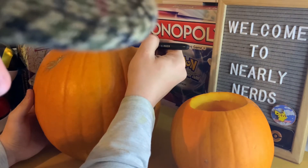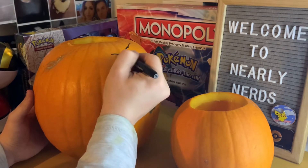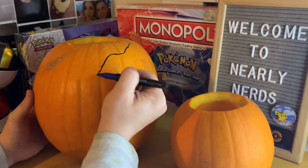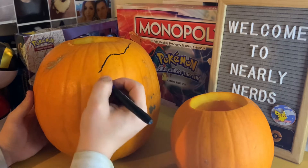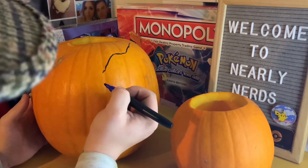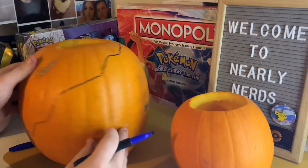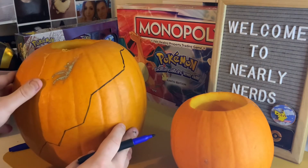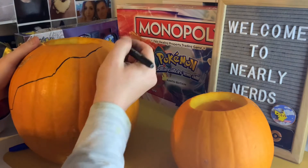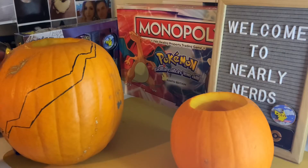So it seems like it doesn't actually matter how you do the crack, but I am going to try and make it look a little bit more legit. I'm going to pick the pretty side of the pumpkin. I've also got to think of a way that it creates the image I wanted. So I have got a pen and I am going to draw out somewhat of a guideline. I have a plan.